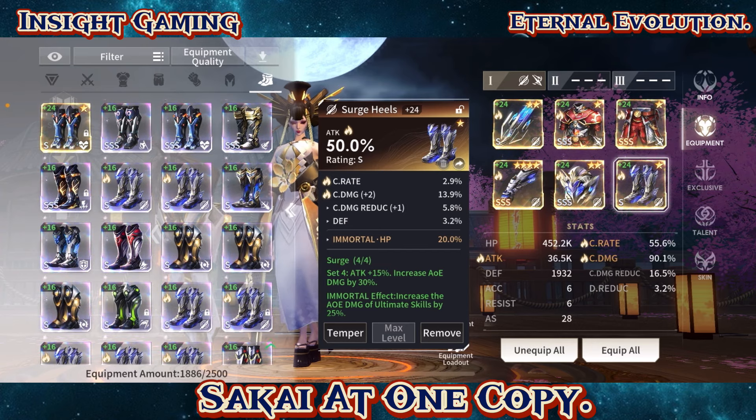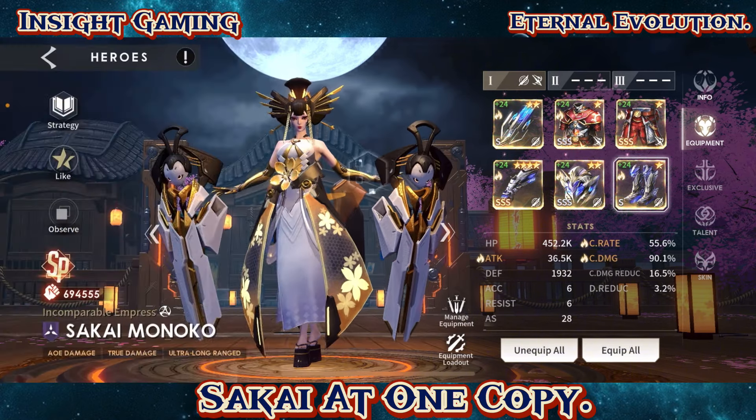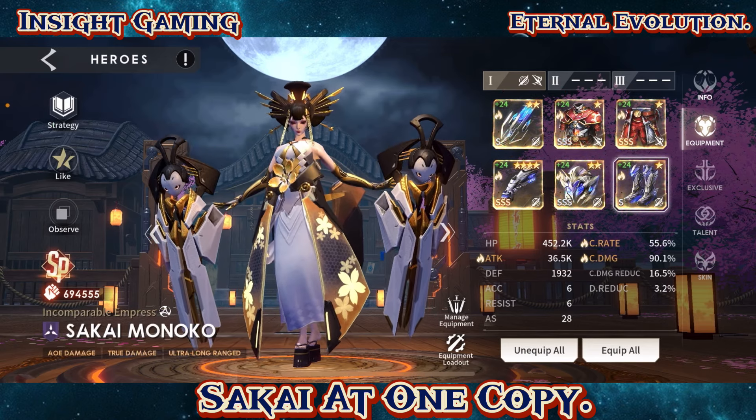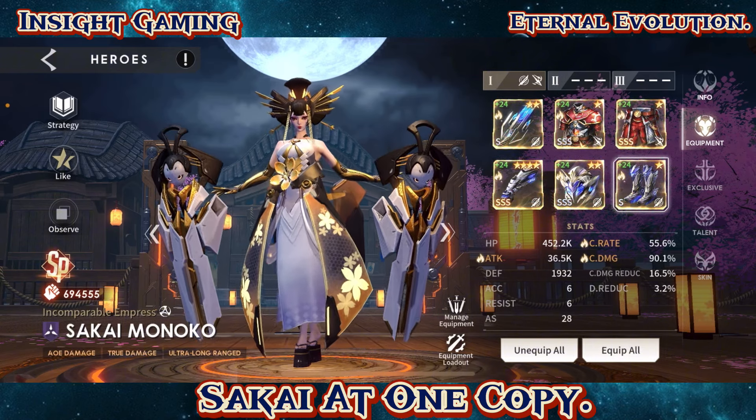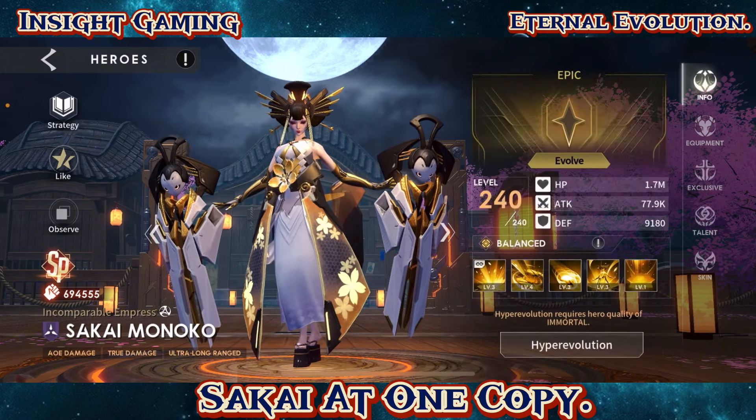I'm thinking about bringing this one to Immortal 2 because she's going to need that additional HP. With her only being at one copy, her biggest problem is going to be survivability. I can already sense it — the DPS that's coming out is very high. If she cannot survive, it doesn't matter how much damage you're outputting.